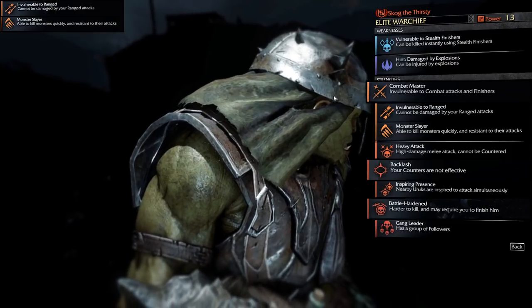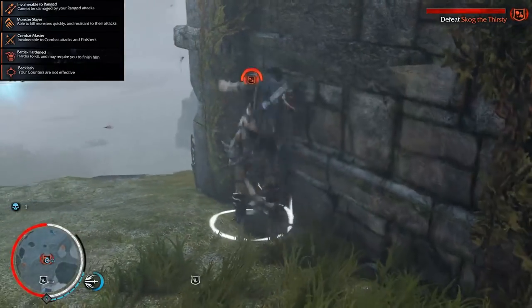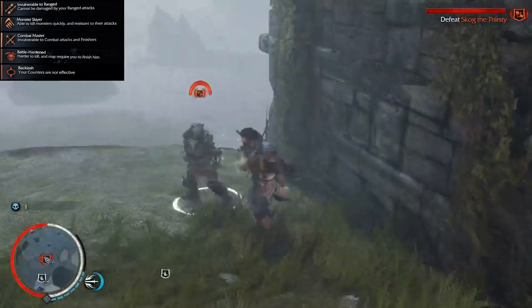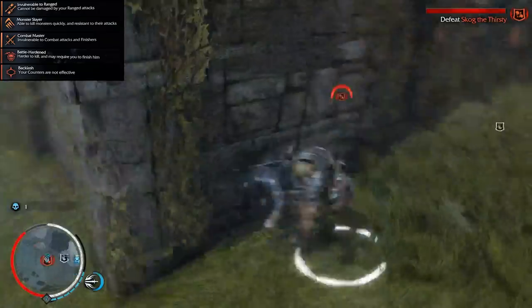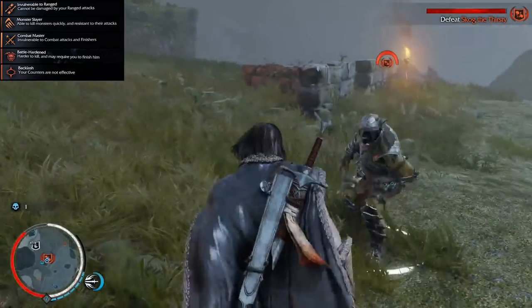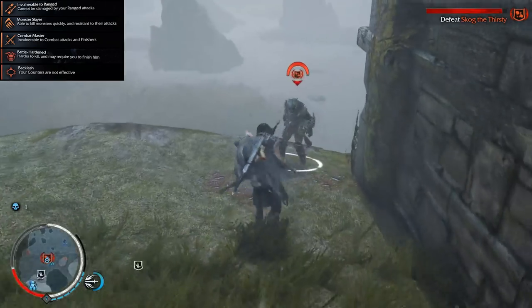The next set of abilities we need are Combat Master, Backlash and Battle Hardened. Battle Hardened is one of the better abilities you can get on an Orc — it makes it relatively immune to normal attacks. Combined with Combat Mastery, which makes them immune to execution, and Backlash, which makes them unable to be countered, you have a deadly melee bruiser. Please keep in mind Combat Mastery doesn't work against other Orcs — so why do we want it? For multiplayer.